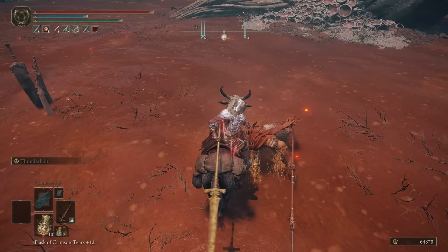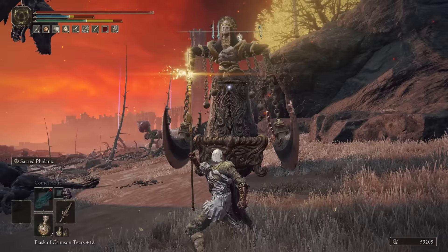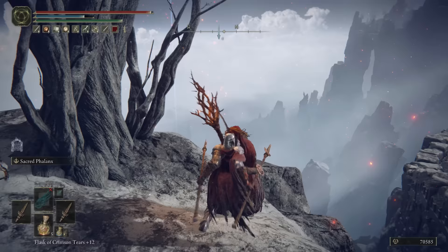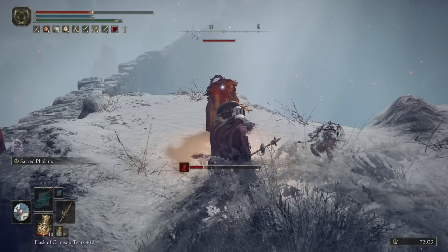Once you've got your Cleanrot Spear, you can use its Sacred Phalanx skill to obliterate enemies, or try farming a second spear and dual-wield them. Make sure to give this weapon a go with a small shield in your other hand as well, because with the small shield you can attack and defend at the same time.